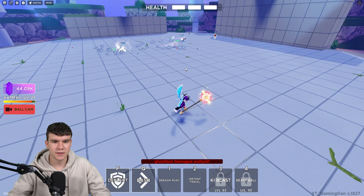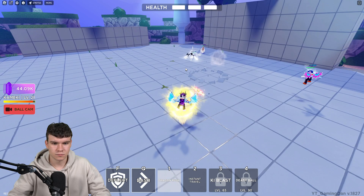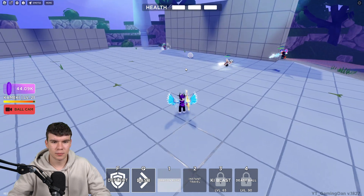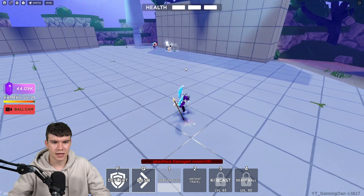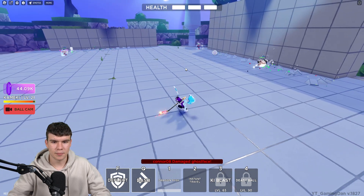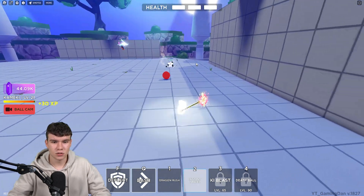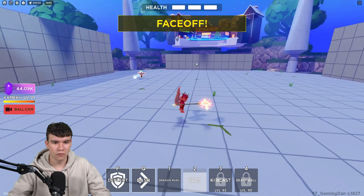One good thing about playing with this many people is there's quite a high chance we might go ahead and win, which will be quite nice. I just need to get ready to use my instant travel abilities and hopefully catch some people off guard. The ball must target us for us to use the instant travel, so we need to wait for that first. And that person's dead — I think I might literally be the only one left with full health.